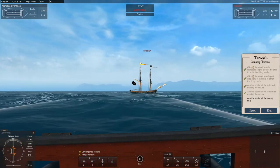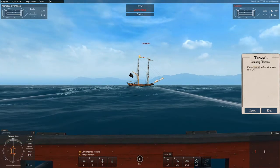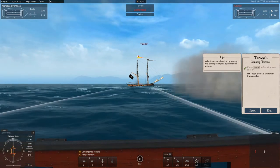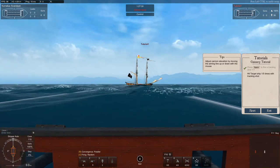Aim the sector at the enemy ship. By pressing space you can fire a tracking shot — that's a single shot coming out. Adjust elevation by moving the mouse up and down, and the objective is to hit the target five times with the tracking shot.